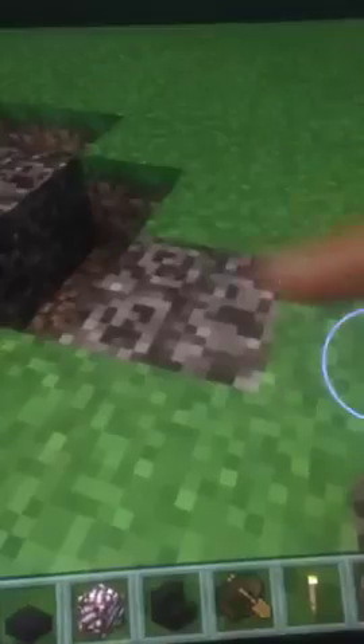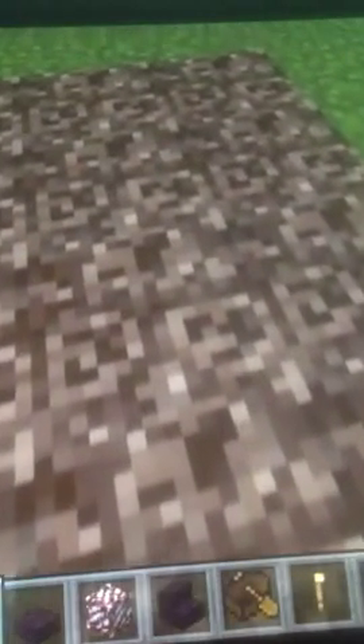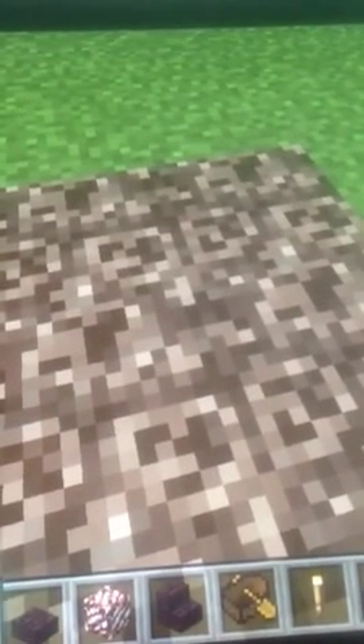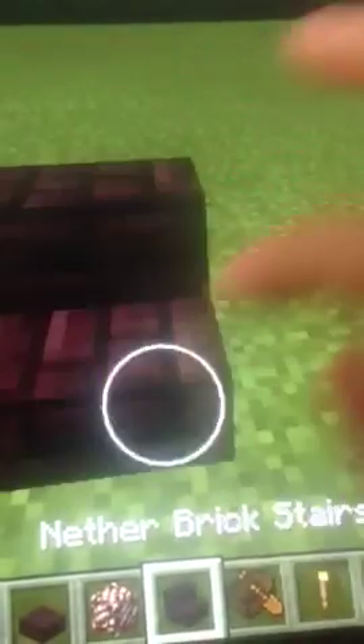On soul sand you move very slowly — you go fast normally, but on soul sand you go really slow. And this is nether quartz — nothing really special, but it looks cool when you walk on it. Since we're on the nether theme, here are some nether slabs. You can do something really cool with your house using these.